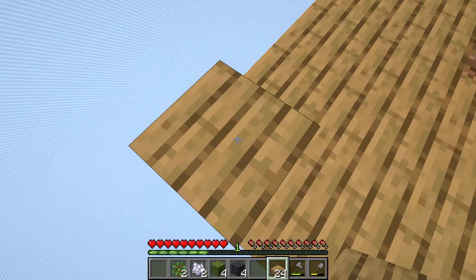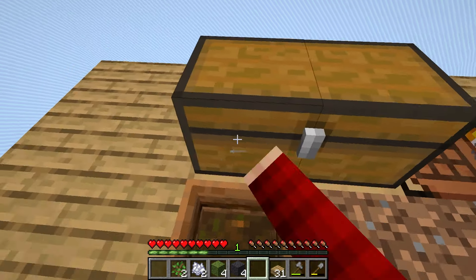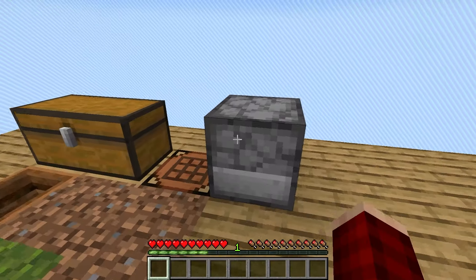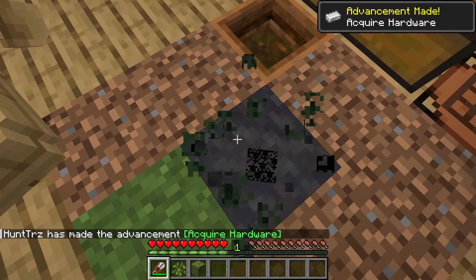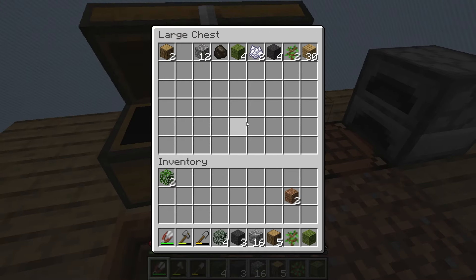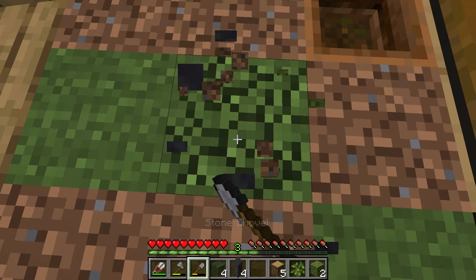I'm actually gonna build out more this way and make a little tree farm. I'm also going to make a chest and put all of our materials in there while I build this out. Now let's go ahead and make some shears and grab our resources. I need cobblestone so I'm going to switch this all to cobblestone — give me as many as I need. We're gonna keep digging.